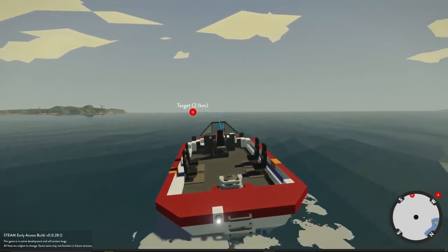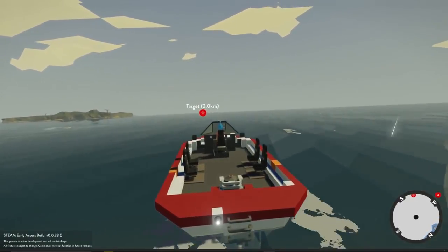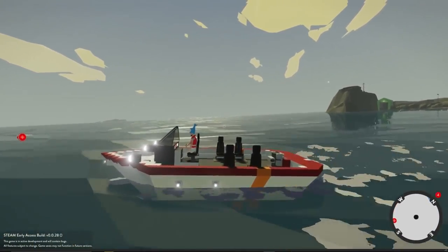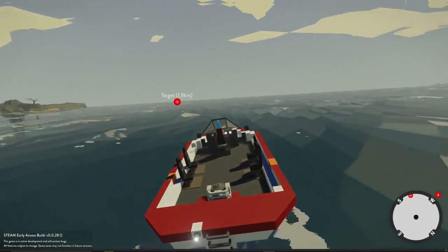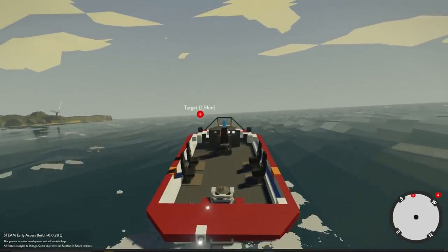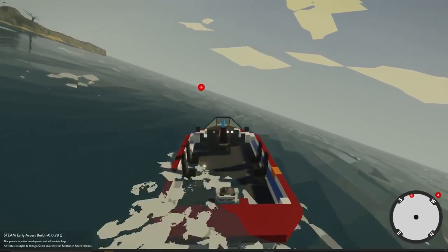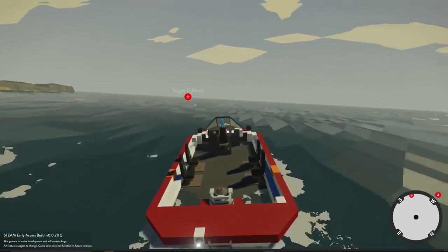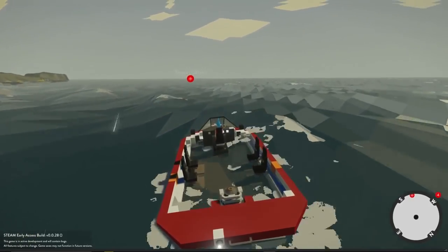This boat used to kind of sink down and feel like it was trying to dig into the water, and now it actually feels like we're on top of the water. You can definitely feel it in the steering — it's a little more responsive. I'll be curious when we get into the high seas how the boat's going to react, because a lot of times it used to really just dig down in the water and it got really hard to drive. So let's try to get out here and see what we're dealing with situation-wise with this yacht.